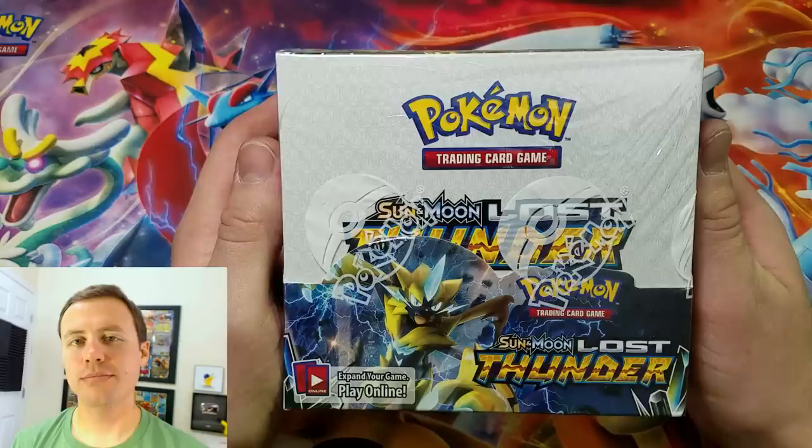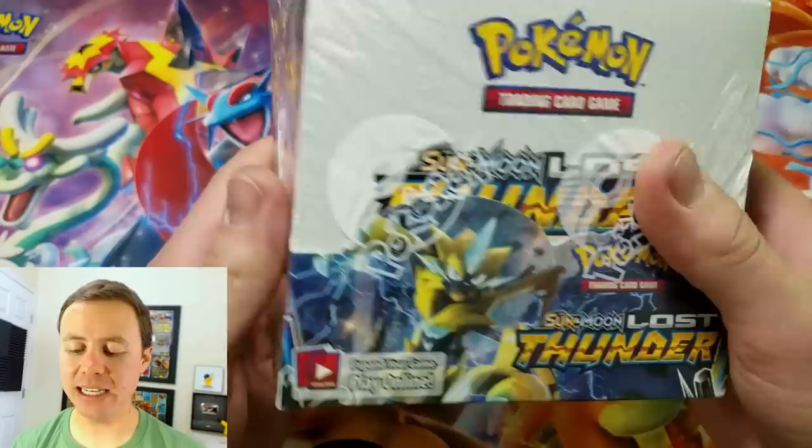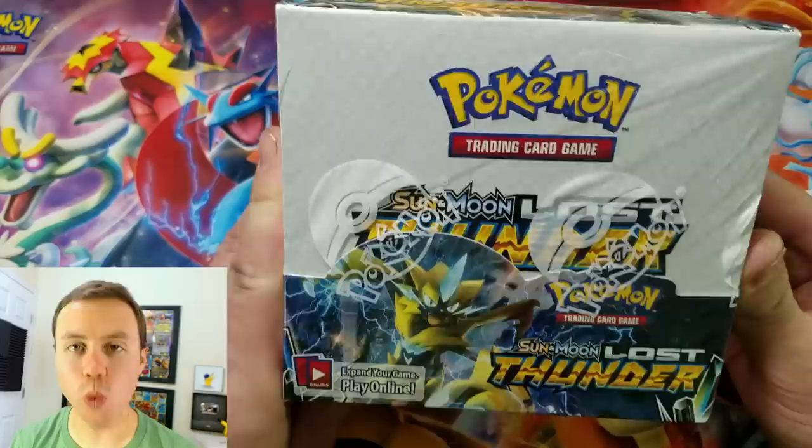Cards in this video were purchased from Potomac Distribution. Check them out online at PotomacDist.com. What's going on guys? Pokemon Unwrapped here. Welcome back today — we've got a special video. It is none other than a pack battle with the one and only Maggie TCGTube. We've done numerous pack battles, and we will be doing half of this Sun and Moon Lost Thunder Booster Box today and half tomorrow, so stay tuned to see who wins.